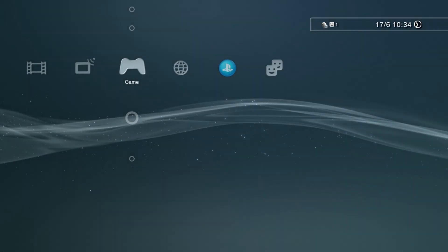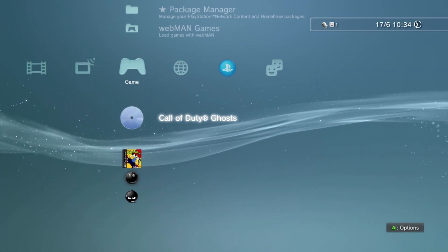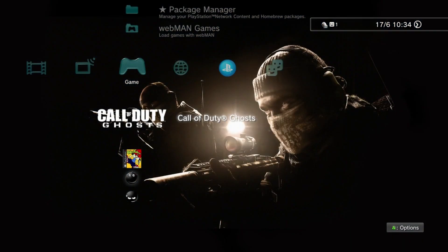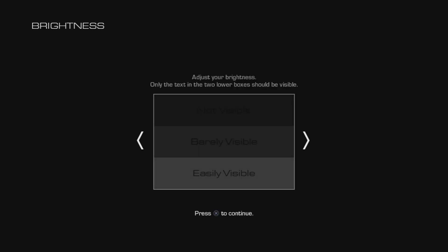You're going to press X on it. And as you can see, Call of Duty Ghost is loaded even though I don't have the disk in the console. If I press X, you can see the game has loaded, and I don't even have a disk in the console.